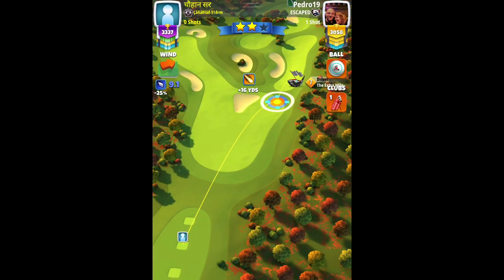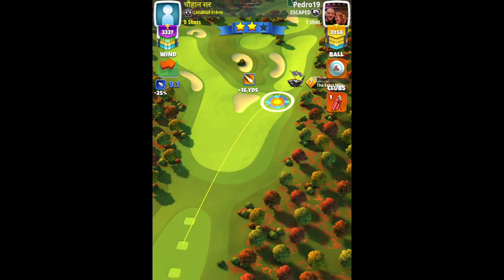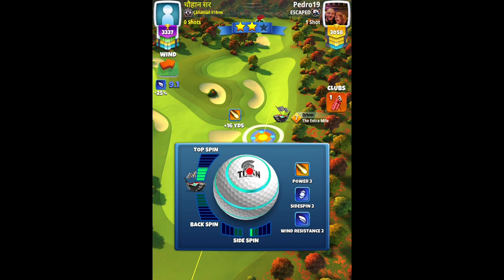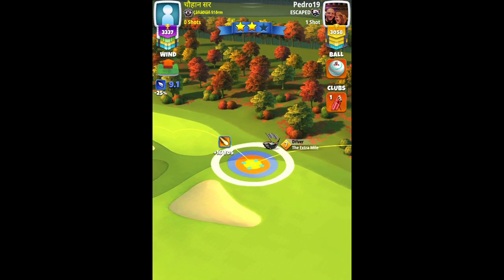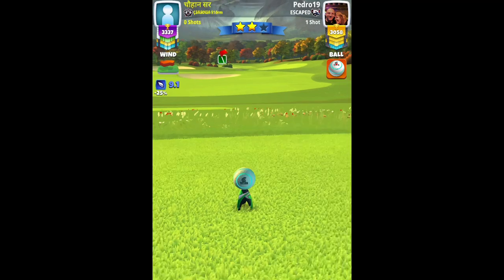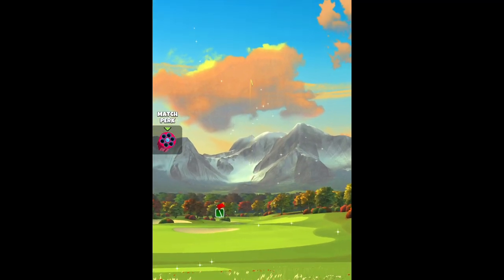Hole three par five. Here we have a cross tailwind, using the titan along with my extra mile level seven. Full topspin, no need of any side spin — you can add side spin if you want but I don't feel there's a need for it. Max plus 10% elevation. A regular perfect drive. Perfect shot.